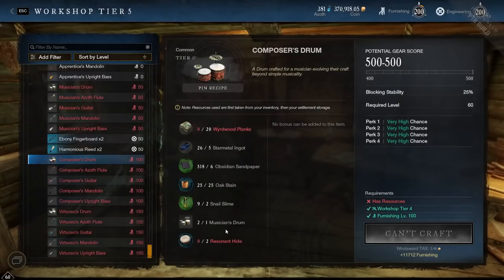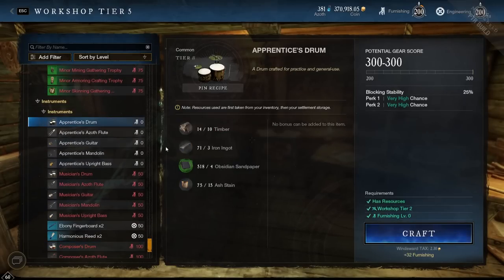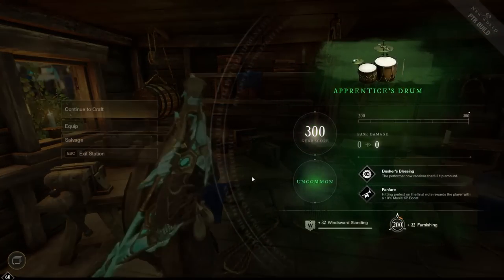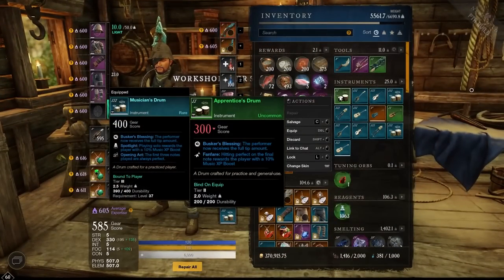We're going to start from the bottom and work our way up. I already have a couple Musician's Drums so I'm not going to craft that, but I am going to craft the Apprentice one so you can see the process. The Apprentice Drum requires timber, some iron ingots, some sandpaper, and some ash stain. Let's craft that and see what kind of perks we get — we've got Busker's Blessing and Fanfare.